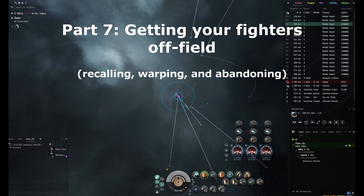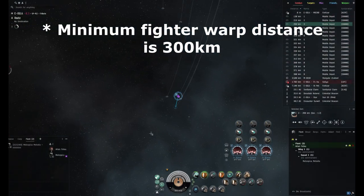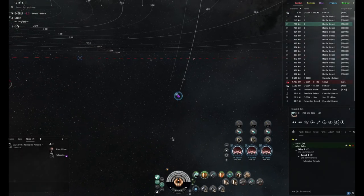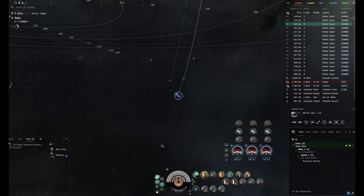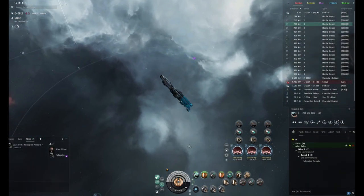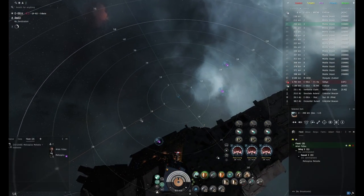So if you just hit recall all fighters, as long as they're at warp range from you, they'll just warp back to you. You can also select one flight to warp back if one of them needs to restock or is short on torpedo volleys. But if they're scrammed or bubbled, they can't warp back — they follow normal ship rules in that sense. It also does take some time for them to come back.